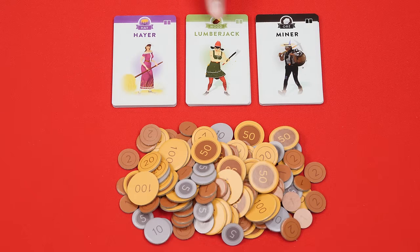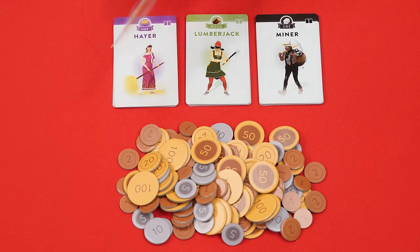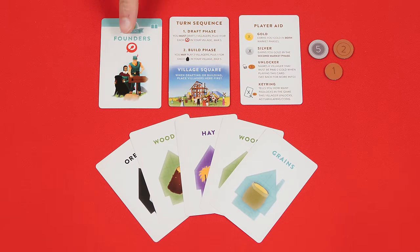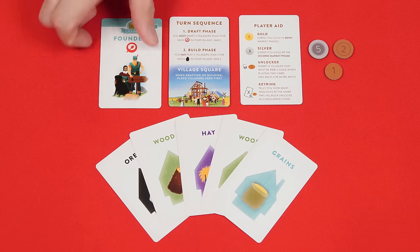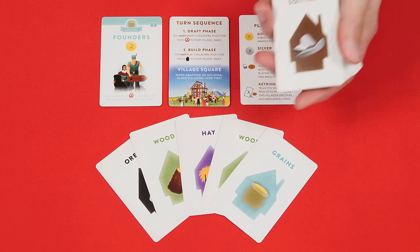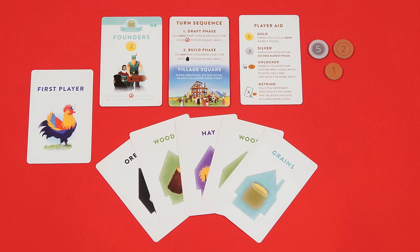Next find the decks of hayers, lumberjacks, and miners — known as the basic villagers — which you'll set nearby, along with the gold referred to as the bank. Each side of these cards is the same except for the illustration, so either side can be face up. Each player is now given one founder card, a village square, and a player reference. Your founder card should be on the side with the two gold symbol face up. Also collect eight gold from the bank into a personal supply, and from the reserve deal each player five cards which they'll keep secret. Then give the first player card to the person who's lived in the same place the longest, or just decide randomly.